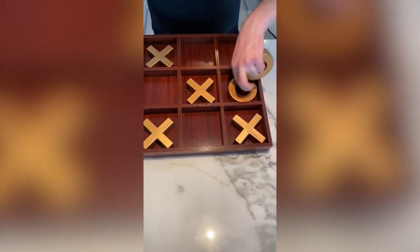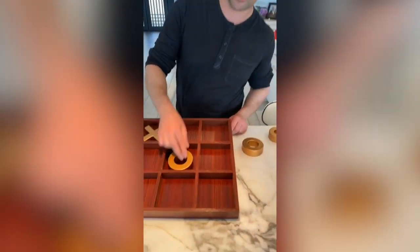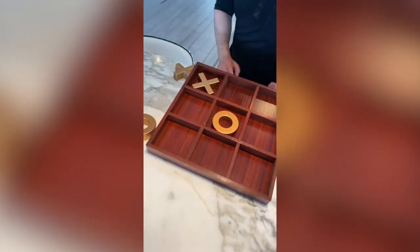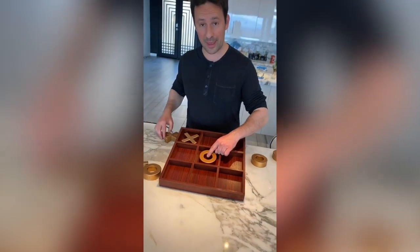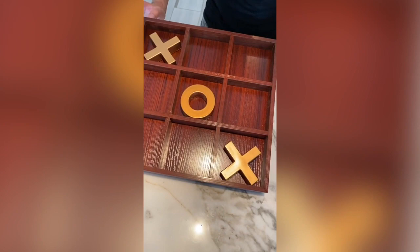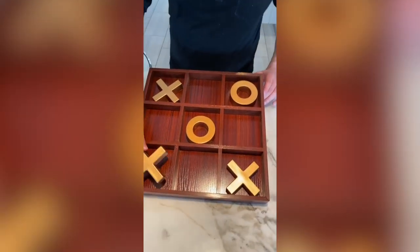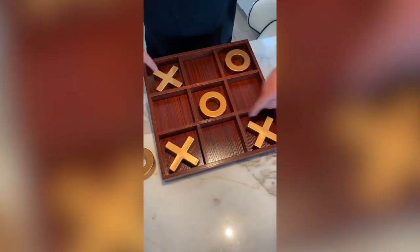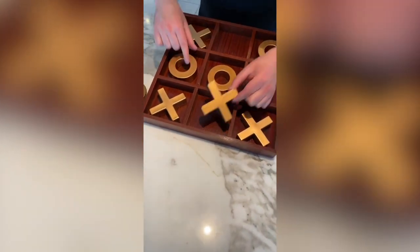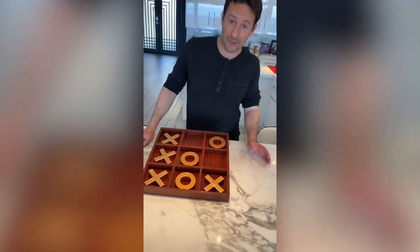The last possibility: if you go in the corner, they might go in the middle of the board — that probably means they're a good player, but it's still possible to win. If they go in the middle, you go the other corner. Sometimes they'll make a mistake and go in another corner, and when you block them you've opened up two paths for yourself — they can only block one, and you win the other. That is the secret to winning tic-tac-toe every time.